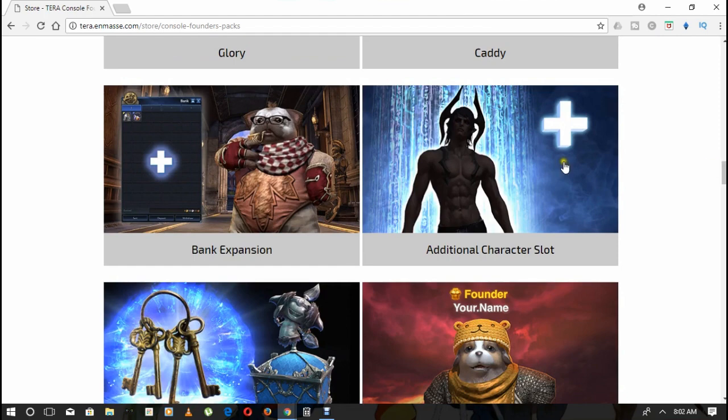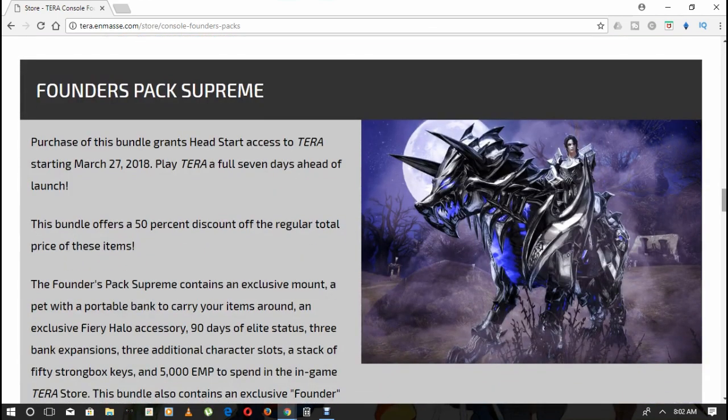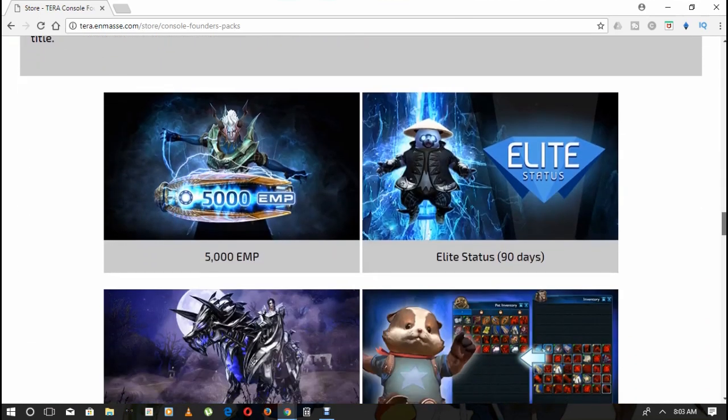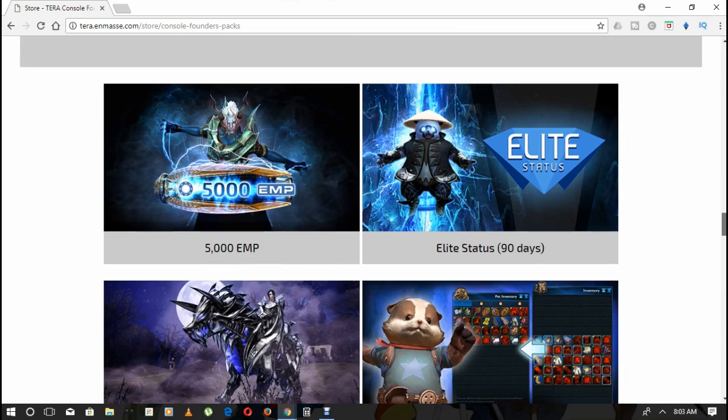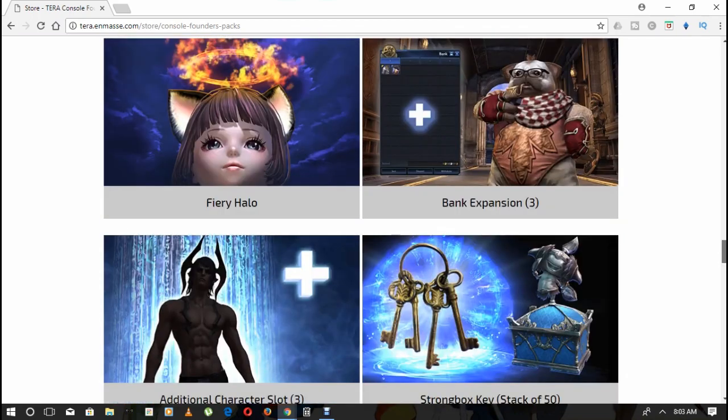Next up we have the Founders Pack Supreme. If you purchase this pack you get in tomorrow and it's got 50% off all of these items. The founder pack contains a supreme mount, which is awesome, a pet with a portable bank to carry items around, an exclusive fiery halo, 90 days of release status, and three additional character slots. You get the mount, the fiery halo, the bank expansion, three extra character slots, and always that lovely founders title — just sick.